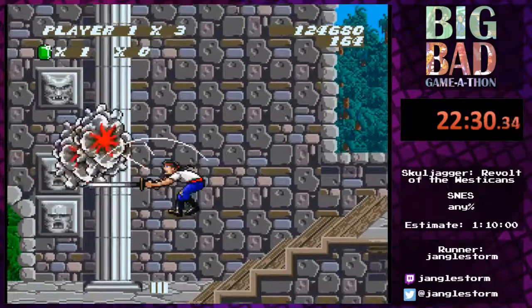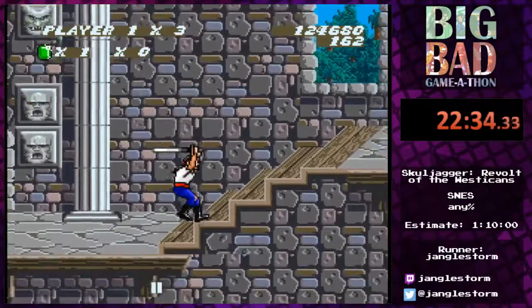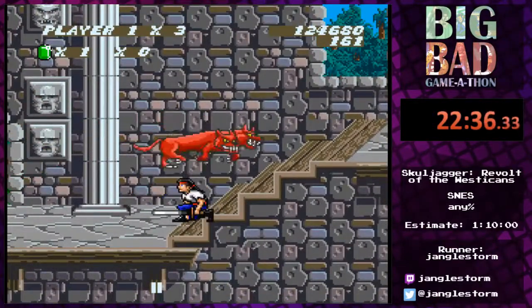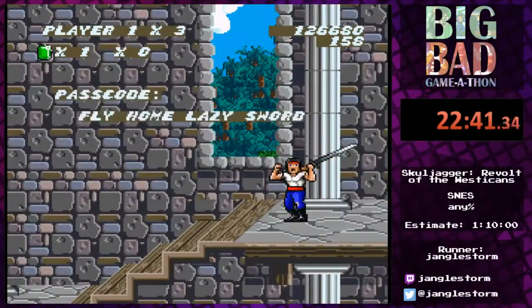Sometimes bosses just don't show up anymore — it's like 'okay, we've had fun, but goodbye.' Two more hits and we should be good. 'Fly Home Lazy Sword' — and that's going to be our final password, which will have to last us through chapters five, six, and seven.